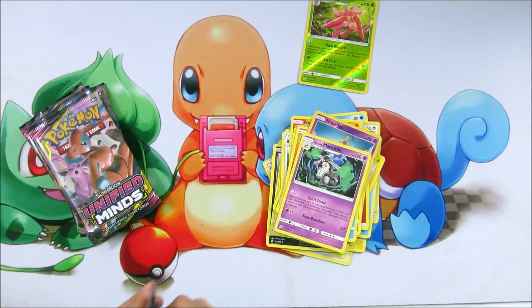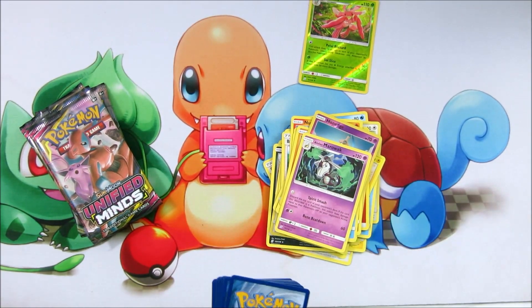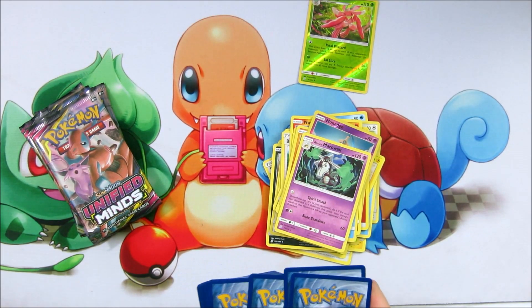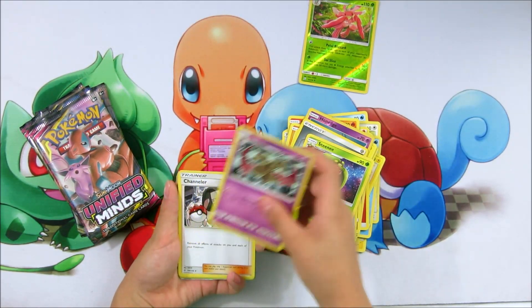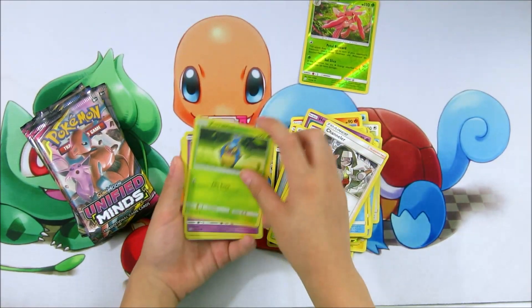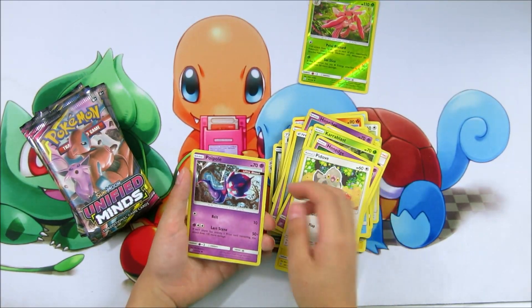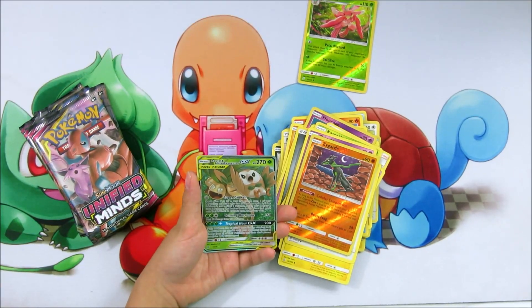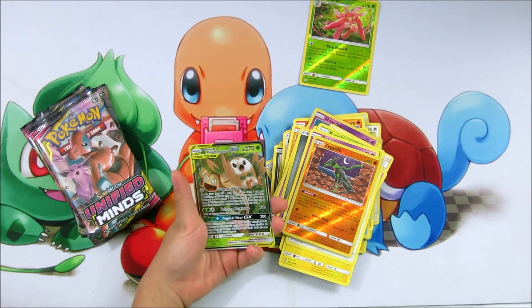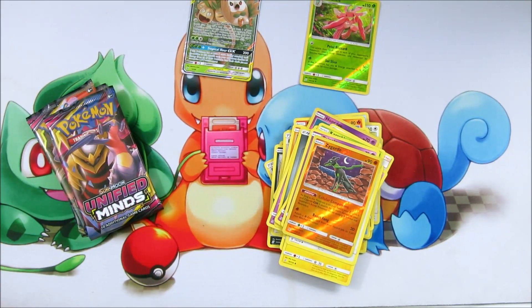Let's see what we've got in our next booster pack. There might be something good inside. An energy, a Seel, a Double Blade, a Charon, a Charon Blast, a Charon Edge, a Pikachu, a Zygarde — and wow, we got a Rowlet and Alolan Exeggutor Tag Team! Wow, our first GX is a Tag Team!